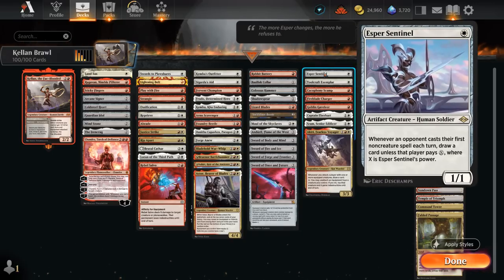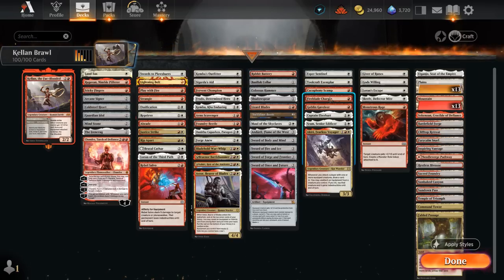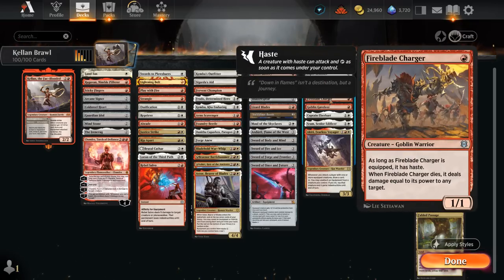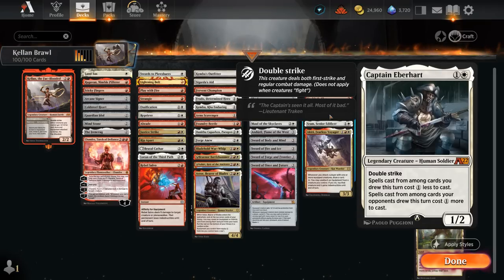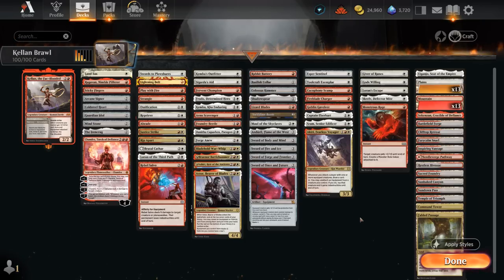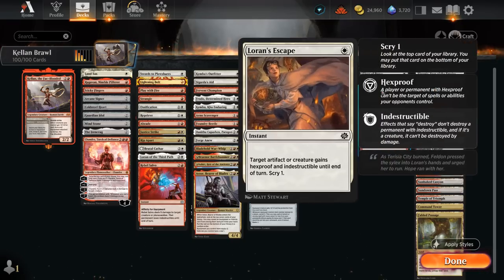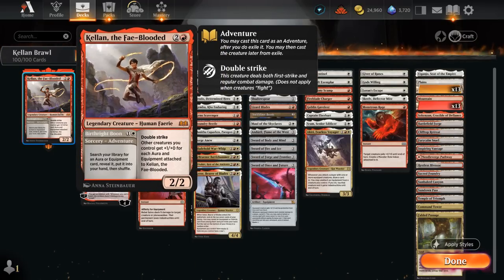Our synergy creatures: Esper Sentinel punishes the opponent for casting non-creature spells. Toolcraft Exemplar can often attack as a 3-power one-drop. Cacophony Scamp and Fireblade Charger combo nicely with Colossus Hammer — we can hit the opponent for 11 damage, and with Scamp sacrifice it for another 11. If Charger gets removed it deals 11, and it also gains Haste when equipped. Goblin Cavalier is a 1/1 Trampler getting +2 power for each equipment attached. Captain is another double striking creature to synergize with the swords — taxes the opponent's draw step while we get a discount. Sram draws extra cards whenever we cast an aura or equipment spell. Akiri draws a card whenever we attack with an equipped creature and can make those creatures indestructible by removing the equipment. Finally, Monstrous Rage comes with a Monstrous Roll token — if we put the aura on Kellan it pumps the rest of our team by 1.